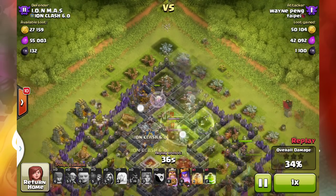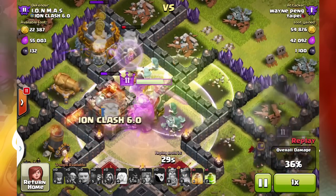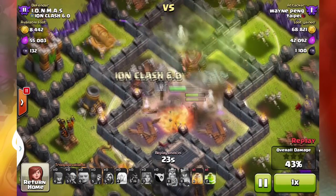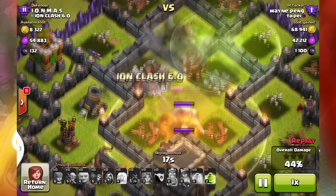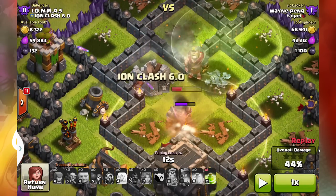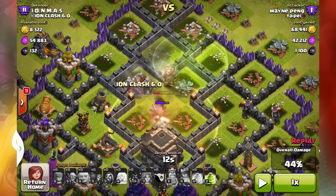Now he uses the jump spell and the barbarian king jumps over, and the healer comes to the rescue. The barbarian king duels my barbarian king and with the help of the wizards actually destroys my barbarian king. But things get pretty sad right here — he had to get through all that stuff before he could actually place a jump spell, which he placed way too late. He's like, oh yeah, I'll just watch my barbarian king die, place a heal spell, and then realize he still has a jump spell left.